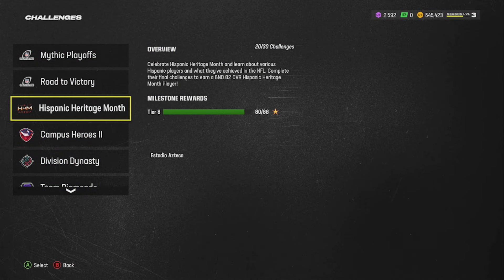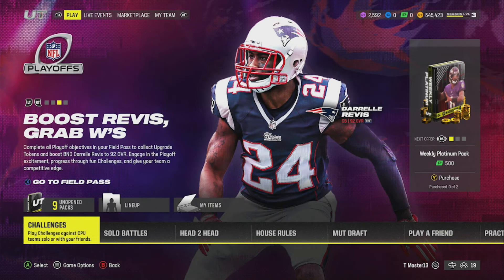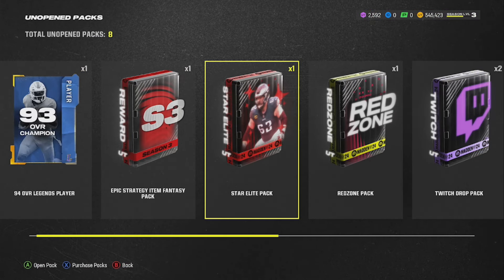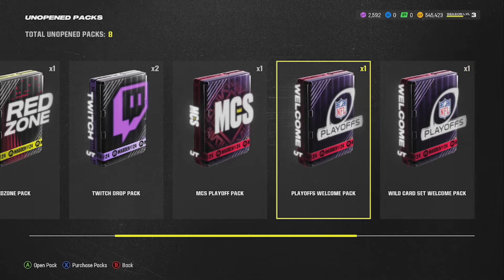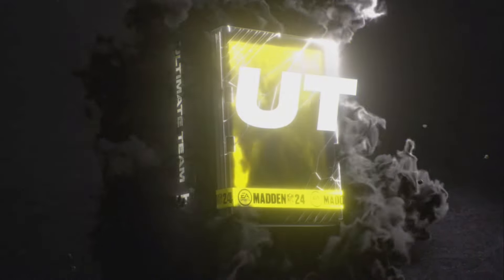Like I always tell y'all - if you're new to this channel, you're new to MUT, you gotta get everything you can get from EA for free. You gotta get whatever you can from EA for free, cause they don't give us a lot of stuff for free. So you gotta take advantage of these challenges.